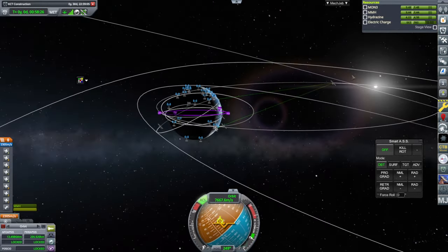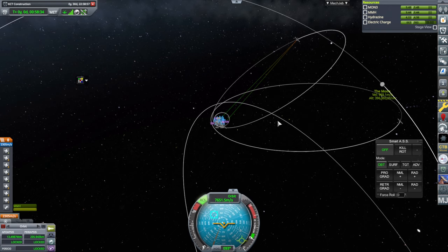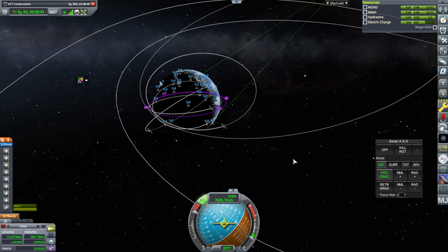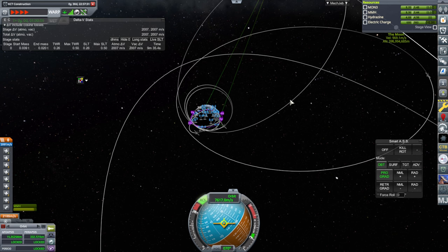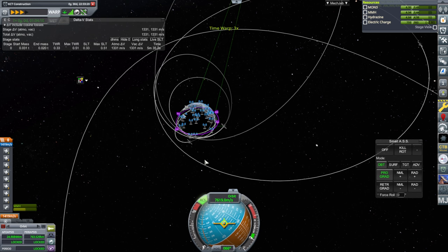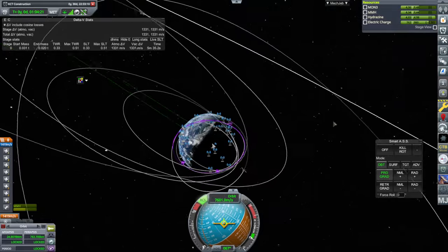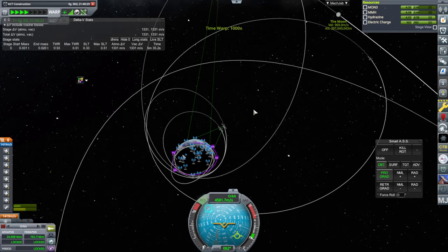Now we've got comms because we're communicating with Australia — the station there. We're not going to be with Madrid anytime soon because it's too far north. Eventually the timing's not going to be great for the moon. Maybe I should just go prograde and start burning now. This doesn't seem efficient. I'm mainly trying to use this burn to delay our potential arrival at the moon, because right now we're really close to the moon. I'm going to take a risk — I'll cut there and come around and try to burn at periapsis.